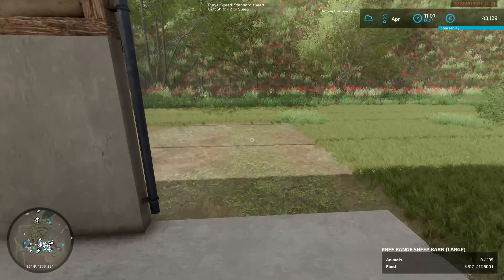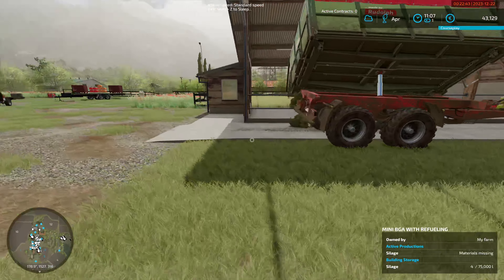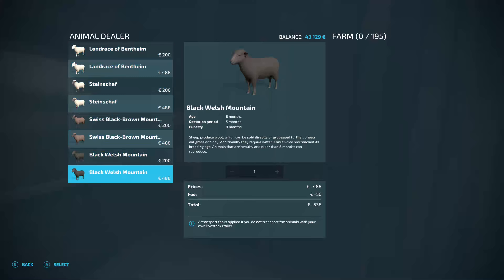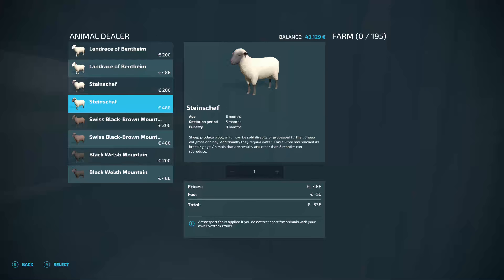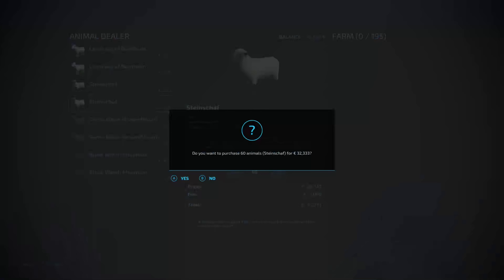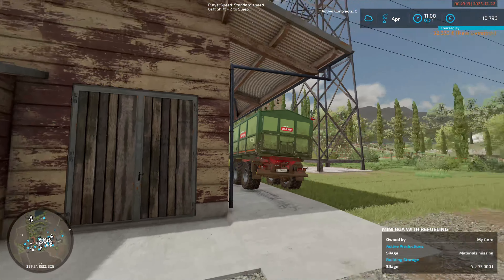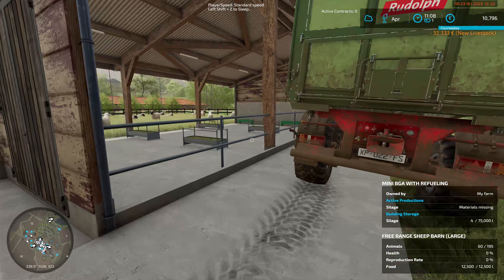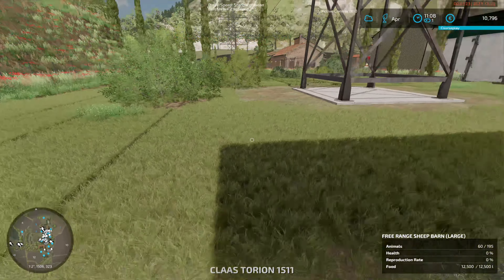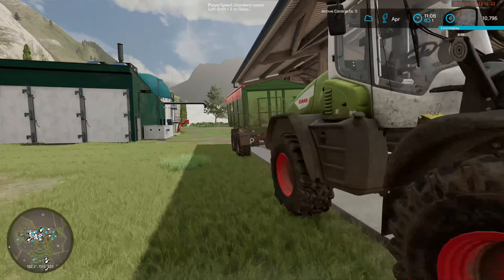Brilliant - I believe animals are actually on this side. What did we have - I think we had Black Welsh Mountain last time. So I think we're going to go Steinshaft. 60 - I think we're going to go 120. Can we afford that? No, we can't - so we're going to buy just 60. They've got food already and the water's already sorted - it's got all of its food. Brilliant, so we now have animals. We have chickens and we finally have sheep. We have 10,796 to our name.